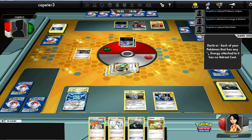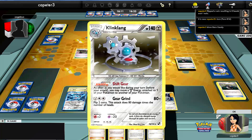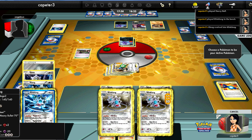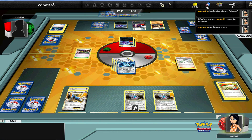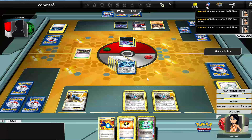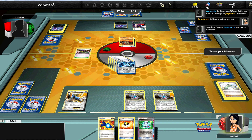He gets a Dark Patch to the Darkrai. I'm thinking he's going to Junk Hunt for some energy switches, but no — he goes for a double Catcher! I get another Heavy Ball and Rare Candy up to another Shift Gear Klinklang, since that's the only thing I have left. I have a Cobalion prized and a Plasma Steel Klinklang prized. Still asleep, so I retreat back to the Plasma Klinklang and N him down to three. Luckily I get the Computer Search so I'm able to get out of it.